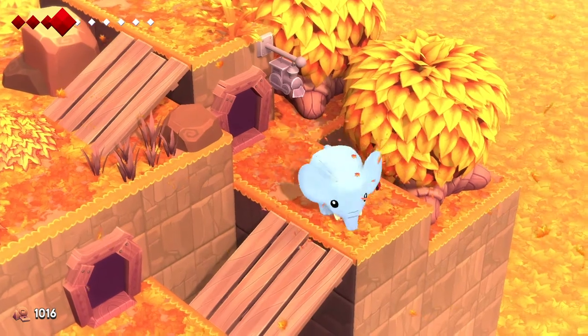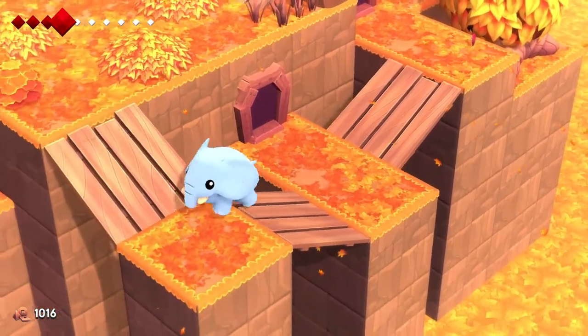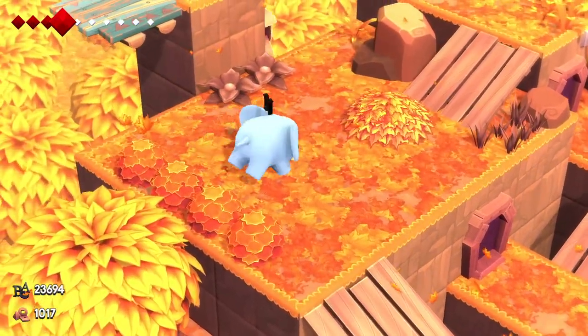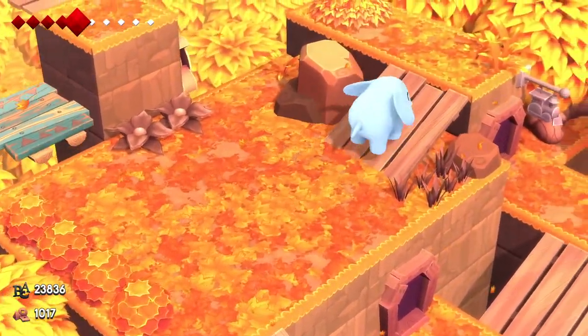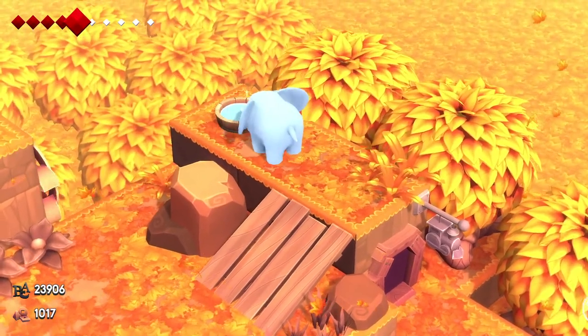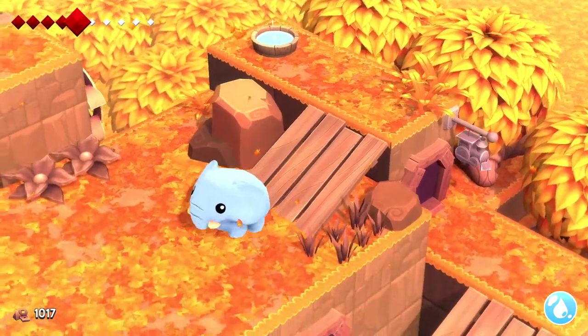The story and characters in the game were quite surprising — in a good way. Even though the game's cheerful style makes it easy to assume that the content is going to be simple and childish, Yono and the Celestial Elephants tackles some surprising social issues that are going on in the in-game realm.